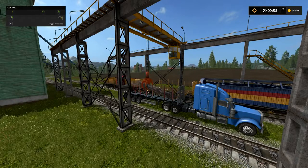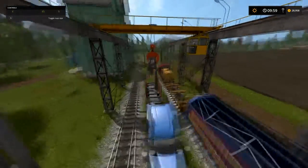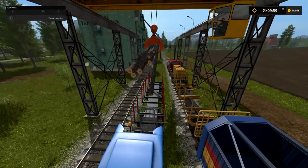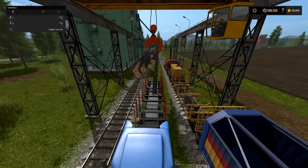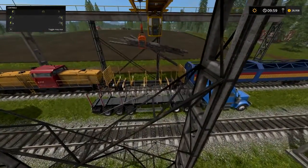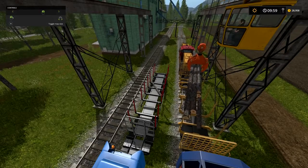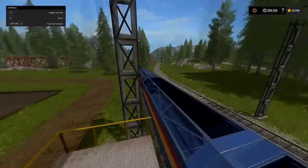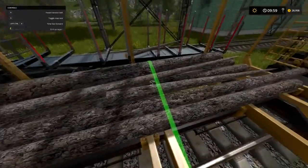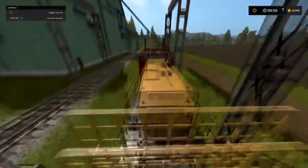I'm going to drop some lumber quickly. You want to get them from here — if I had the other train filled with lumber I could do this train to train, but I'm doing truck to train. Switch your angle if needed, drop it down, open it up, and there you go. I really recommend putting your straps on because you're going to be going really fast. For PC it's R, the tension belt button — I think you only need one strap for it to lock in place.